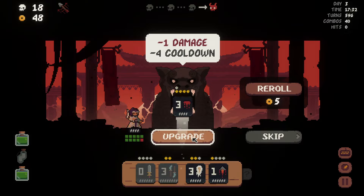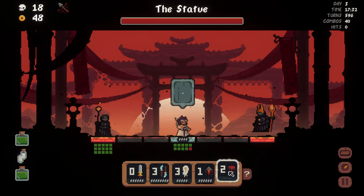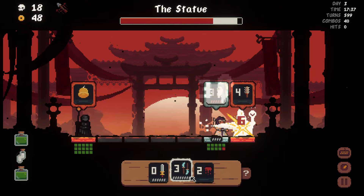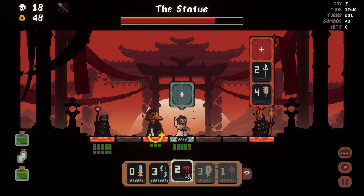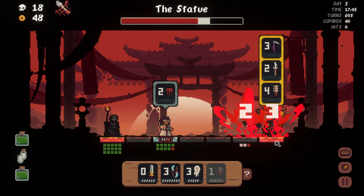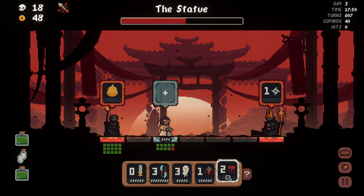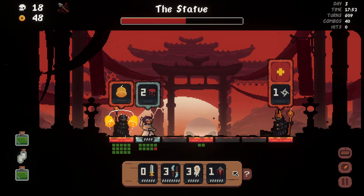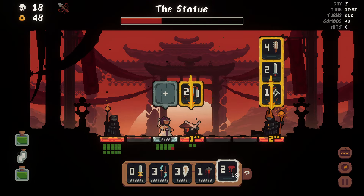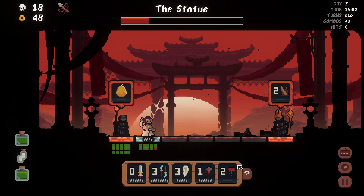I'm gonna take this — it sucks I can't get a slot upgrade, but this now deals at least three damage to things that are far away. That's the best we can do. Let me take a step back to activate sniper on this boss, and we're just doing three damage every time. I'm gonna get all the way back just to make sure I'm always hitting sniper and that I don't get hit by that shuriken.